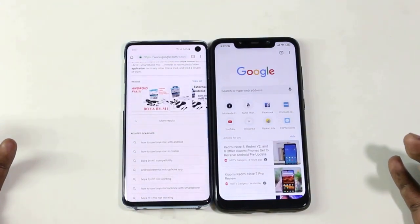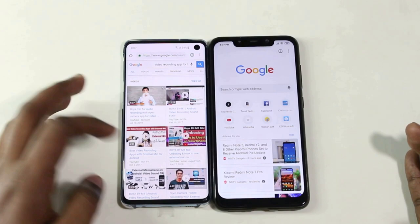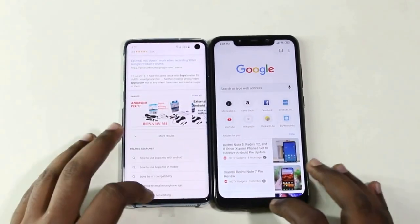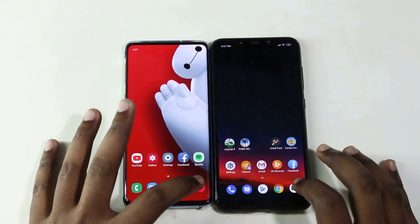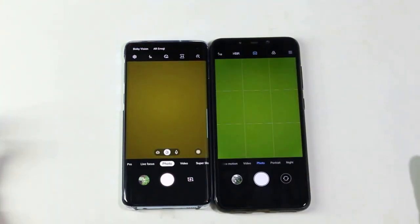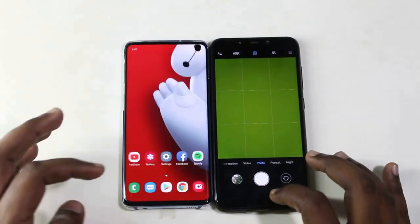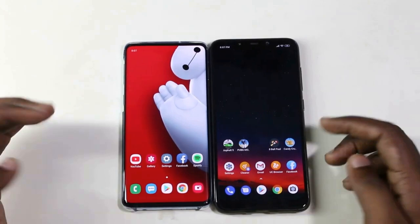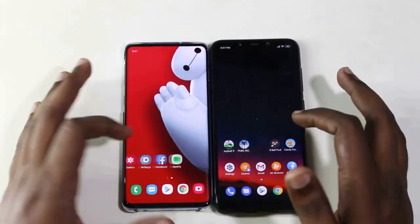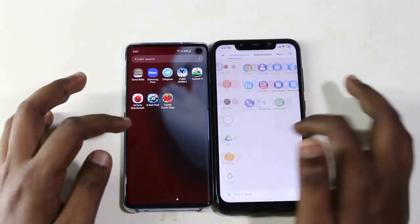Messages, next is Chrome — run on both. POCO is running a search. Next is the Camera. Almost the same speed, but the performance is very normal.